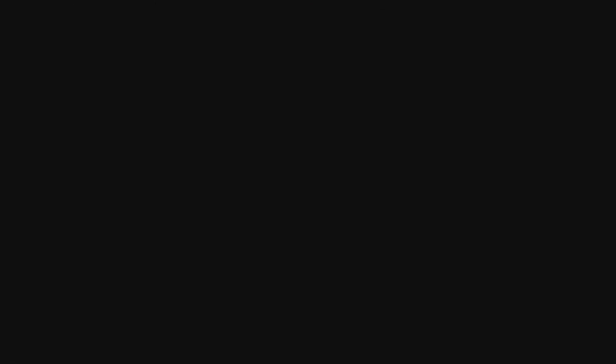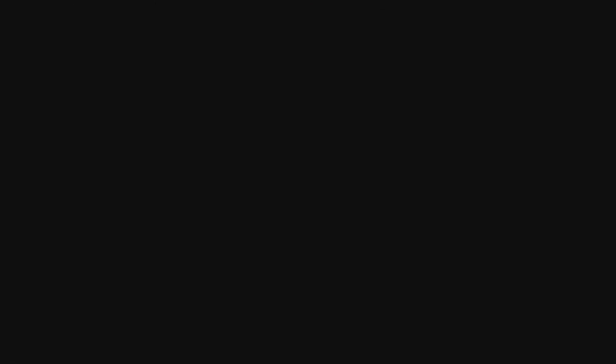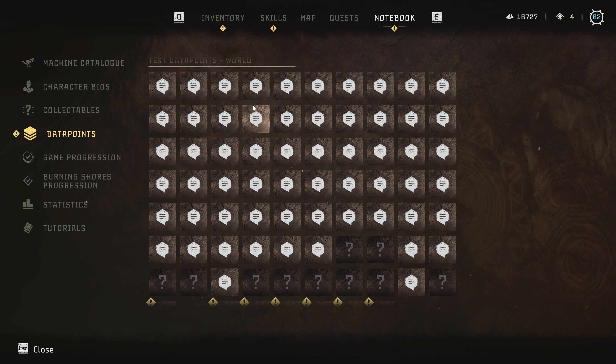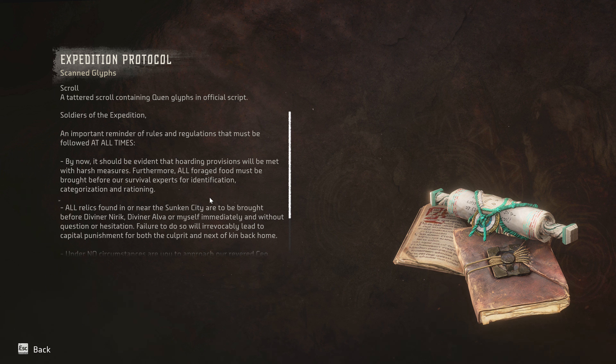There's another data point over here. These ones I'm actually gonna read because they're a bit more part of this quest. These are glyphs - three more glyphs and I have all of them found. 'Edition Protocol - scroll containing Quen glyphs in official script. Soldiers of the expedition: an important reminder of rules and regulations that must be followed at all times. By now it should be evident that hoarding provisions will be met with harsh measures. Furthermore, all foraged food must be brought before our survival experts for identification, categorization, and rationing. All relics found in or near the sunken city are to be brought before Diviner Niric, Diviner Alva, or myself immediately and without question.'